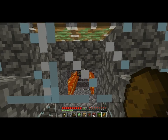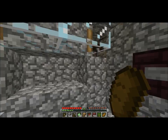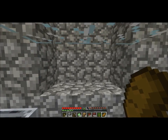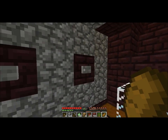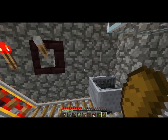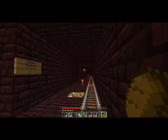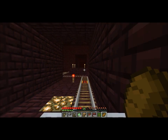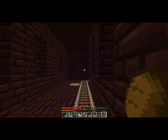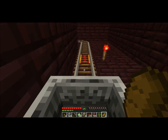So they spawn and fall down into this chamber here, they get crushed, and when the pistons retract they're all one-hit. I can whack them dead, get their XP, their blaze rods and stuff, and reset the whole system. This is the on/off switch for blaze spawning - right now they're off because the lava is pouring down. That's the blaze farm, and that's basically gonna end the tour here. I'll take the mine cart ride back and see you in the overworld.